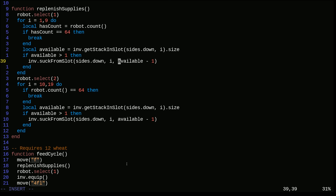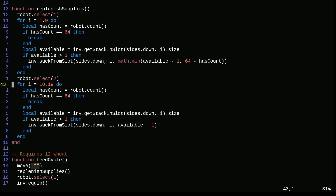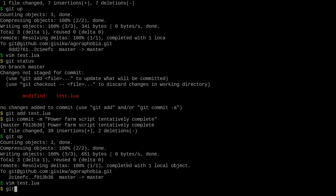This should be fairly simple to fix. We say 'local has_count = robot.count' and then 'if has_count == 64 then break'. When deciding how many to take, we'll use math.min of either how much is available or 64 minus has_count. So if we have 63, we'll take as many as we have or just one - we take the lesser of those two. Let's commit this: 'bug fixes' and push. Let's hop back over. I just realized exactly why our charger isn't charging the robot - it has no power. We're not routing any power to it because we got rid of that middle pillar.